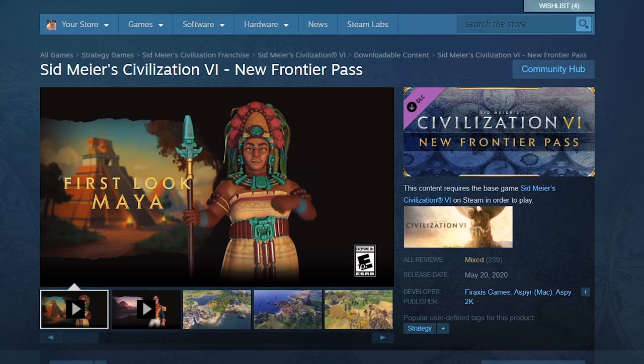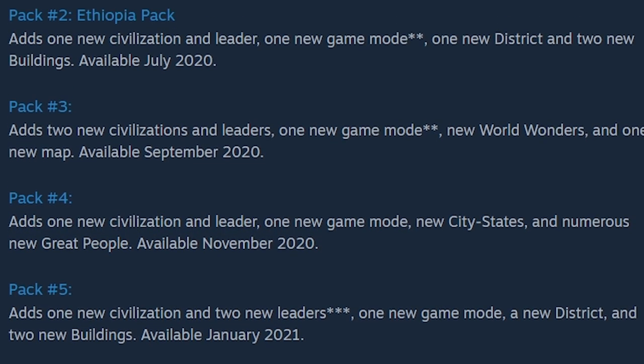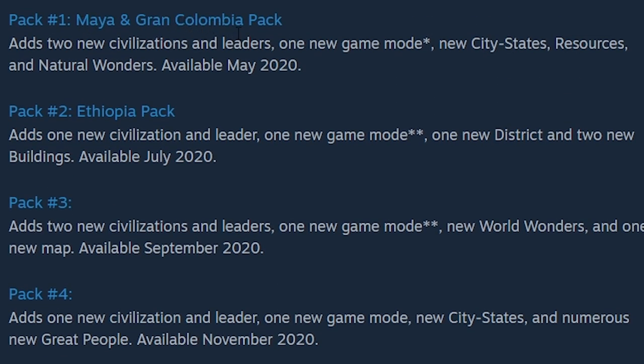After not a whole lot going on with Civ 6 for a while, they now have some new DLC in the form of a Frontier Pass, which is $40. With the new Frontier Pass, there are various packs that are going to be launched, starting with the Maya and Grand Columbia Pack, which adds two new civilizations and leaders, one new game mode, new city-states, resources, and natural wonders.